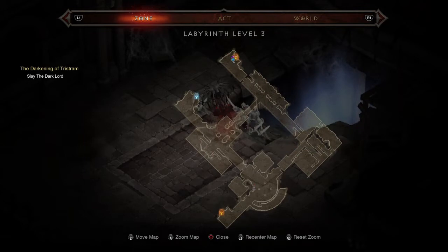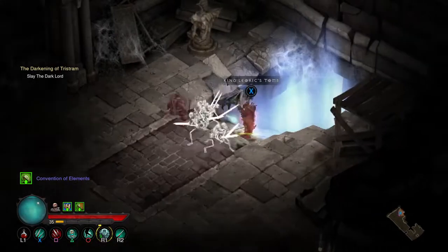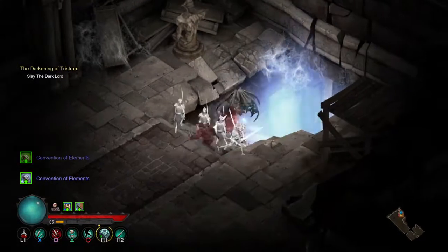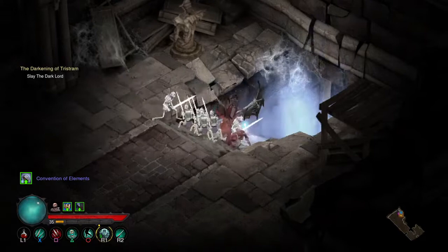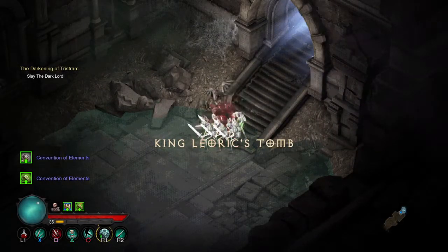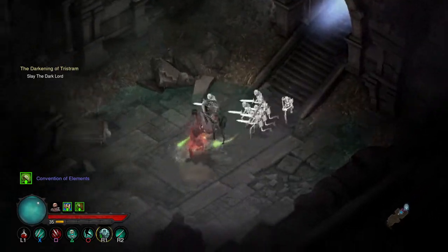So guys, make sure that as you're going down into these dungeons that you are exploring every single nook and cranny, because if you do not, you might miss something. If you want to slay King Leoric in the Darkening of Tristram 2019 event, just go and find King Leoric's tomb by exploring every little bit of Labyrinth Level 3.